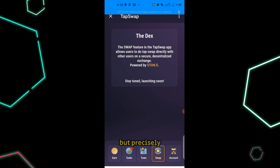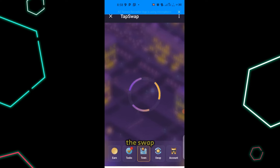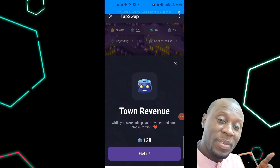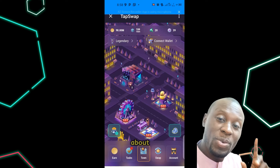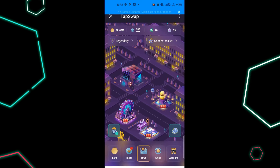Our focus is precisely on the Town. Just next to the swap you have the Town icon, which we are going to be talking about. We might not be able to finish everything in this video because there is a lot to cover — it looks like a new city or a new country with a lot of features and a wonderful interface.